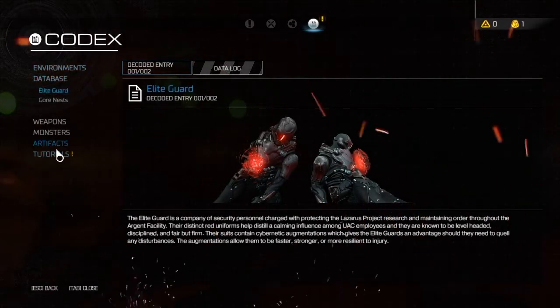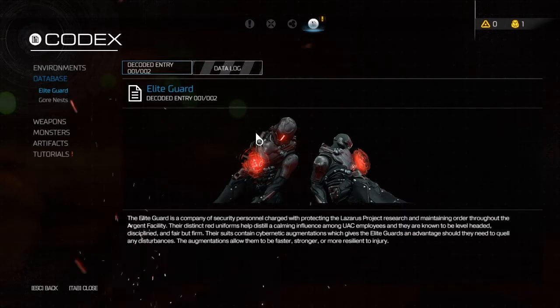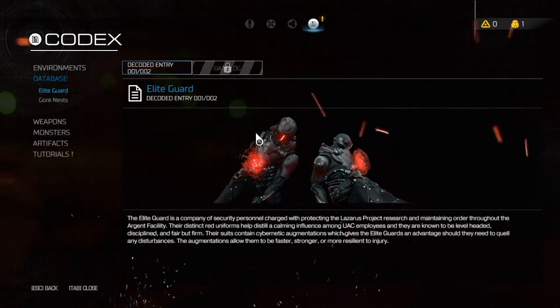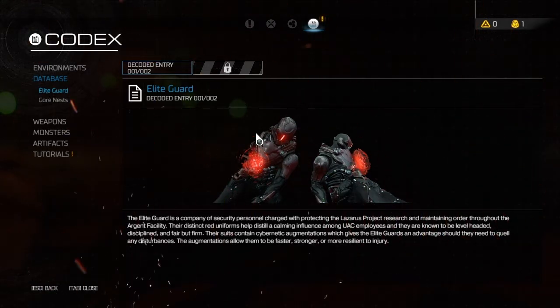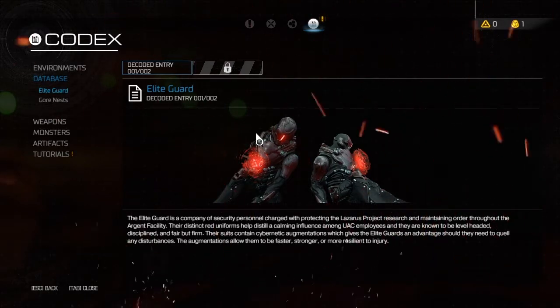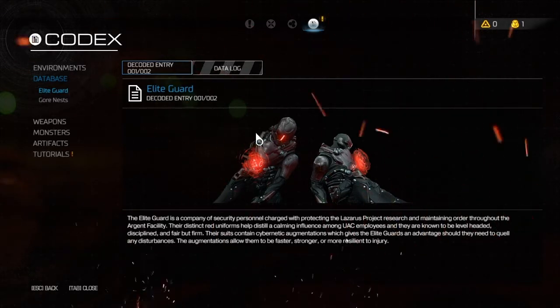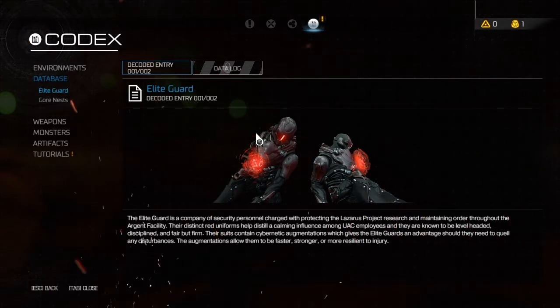We got something over here — elite guards. The elite guard is a company of security personnel charged with protecting the Lazarus Project research and maintaining order throughout the Argent facility. Their distinct red uniforms help distill a calming influence among UAC employees, and they are known to be level-headed, disciplined, and fair but firm. Their suits contain cybernetic augmentations which give the elite guards an advantage should they need to quell any disturbances — the augmentations allow them to be faster, stronger, and more resilient to injury.